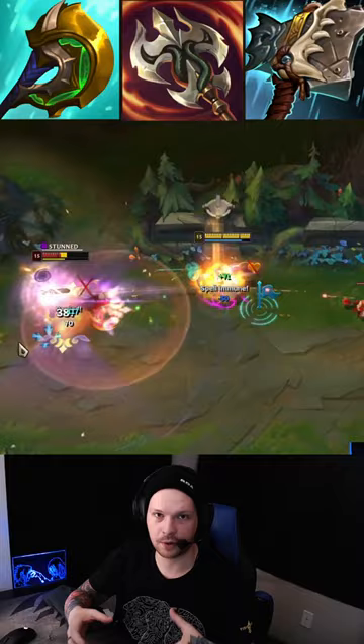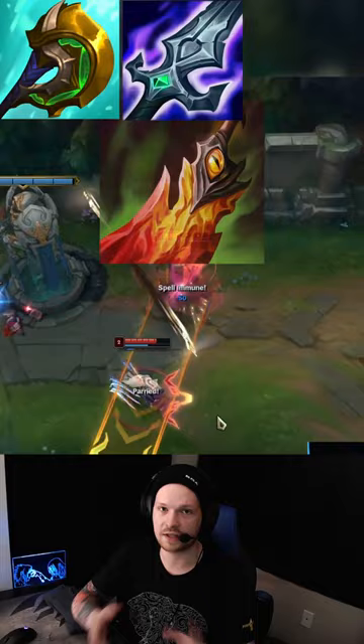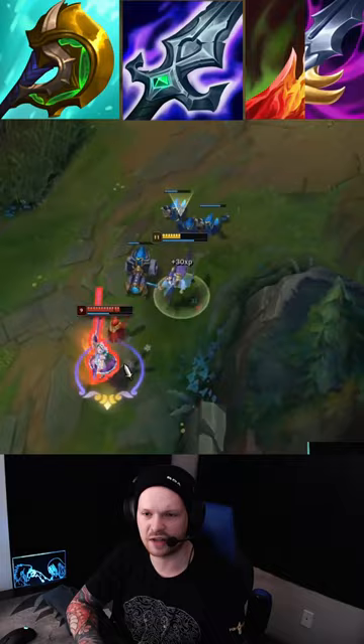The next one is going to be Divine, BORK, and then Deathdance or Sterak's Gage, depending on what the enemy's main damage is. This is a great build if you need help with that 1v1 damage against champs like Riven or Camille.